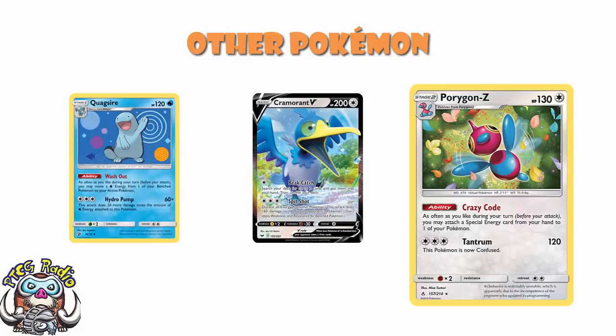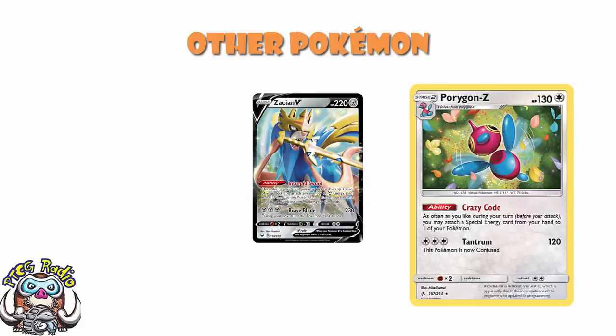But then we keep going. We have a copy of Zacian V. Zacian V is a very good Pokémon — it's got a really nice ability that lets you draw three cards, and then any Metal Energy you get, you attach to Zacian. Now, we're not playing any Metal Energy here. But actually, if you go first and on Turn 1 you're not allowed to attack and you're not allowed to play a Supporter, it actually becomes really nice — just draw three cards. It's not a bad Turn 1 ability. And we also have an attack for free energy that does 220. Good attack, few energy, easily paid.